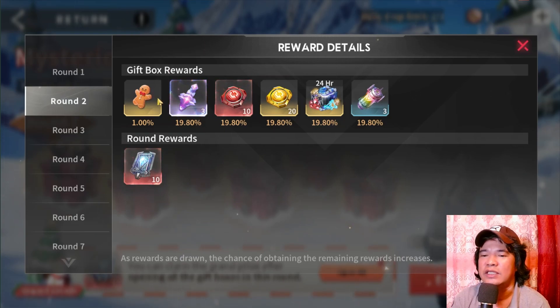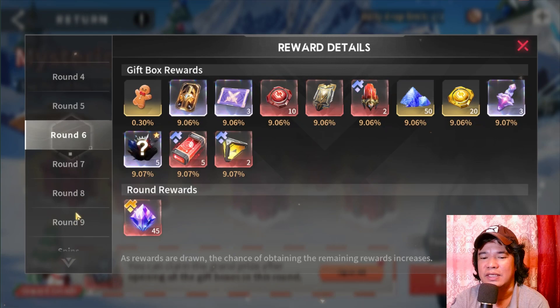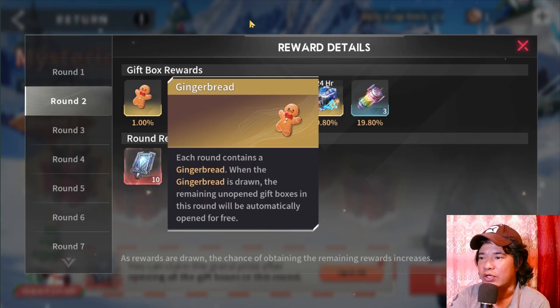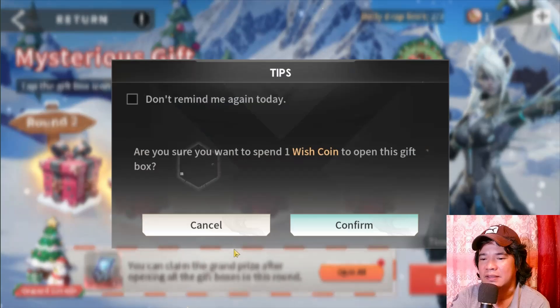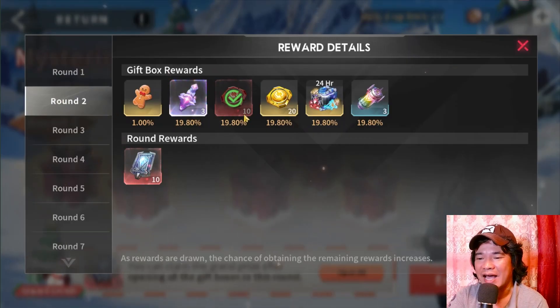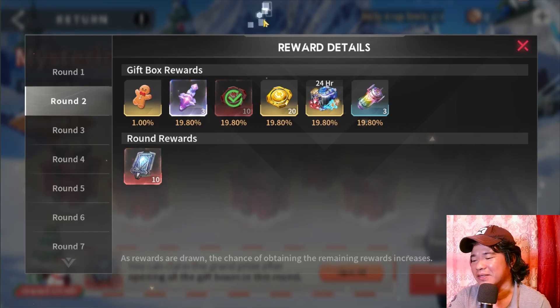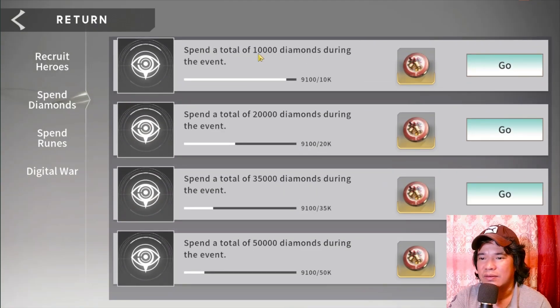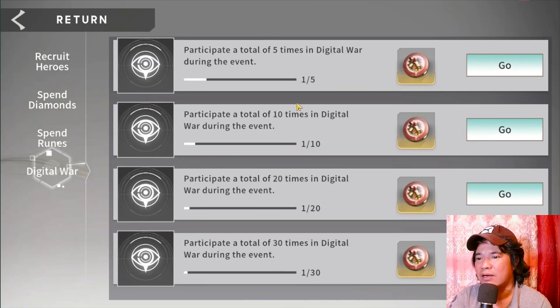On round one I already got all the rewards. On round two we need to get the gingerbread — gingerbread is the most important item. If you get gingerbread you get all of these rewards, same with round three through six and beyond. It depends on your luck. At 19.8 percent we got red runes. You can farm more wish coins through spending diamonds, runes, and Digital War. If you've mastered Digital War you can get free wish coins.